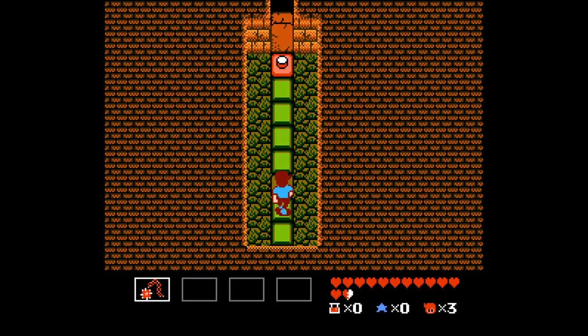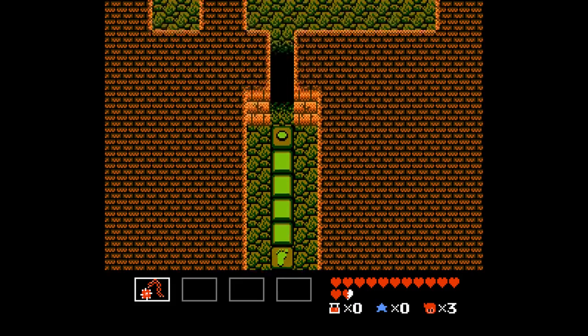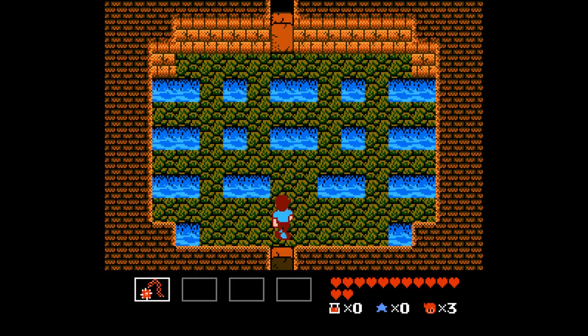Somewhere in here is the switch. There it is. I wonder if it's faster to keep jumping or actually jump off and then run up, if you really wanted to push the limits of it. We might as well pick up these two hearts, or I'm gonna come back for them. All right, we got more of these Tracker Spikes, except these — uh oh — are knives.